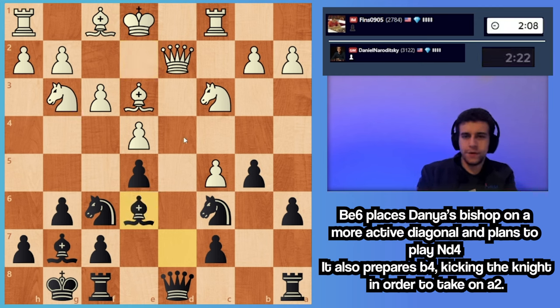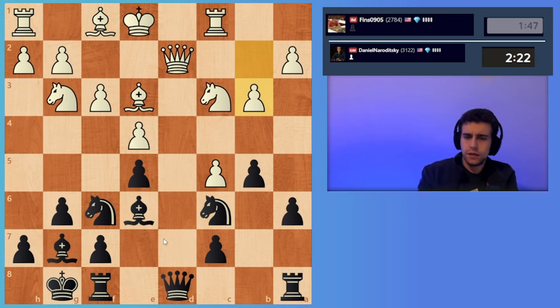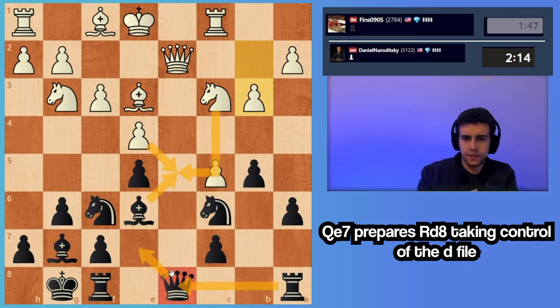I'm happy with a queen trade because then I get the d4 square. Some ideas are h5, h4, although I don't want to do that too quickly. This pawn is a weakness. If he takes, what rook will I take with? Okay it goes b3. Queen e7 deserves attention. Knight d5, bishop d5, cd — there's rook d8.